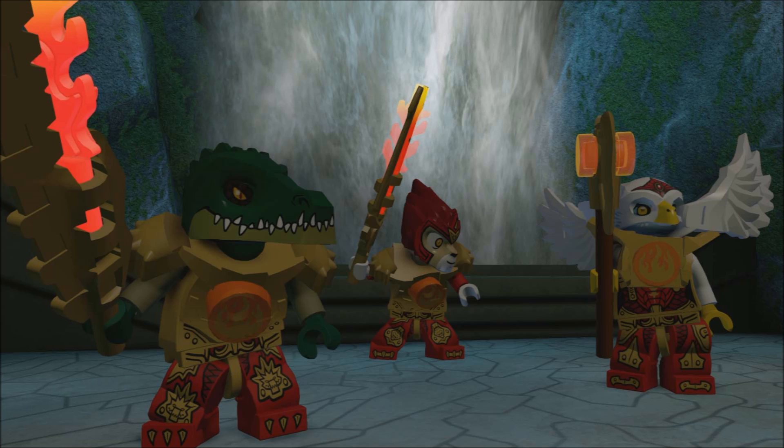The first set of screenshots don't really show anything new from the game but they are still pretty cool. First off we can see the Legends of Chima themselves — Laval, Kragger and Eris all looking really cool. We can also see a waterfall behind them, and the screenshots in these areas do look a little more wide open, so we'll see if they're kind of like hubs or open worlds.